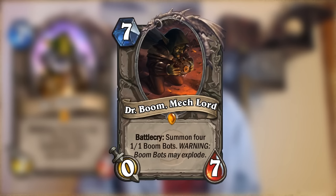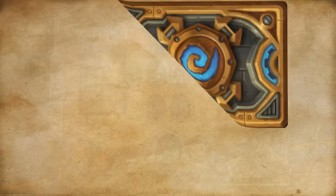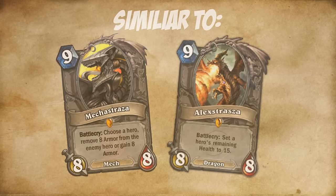Some people have speculated that Dr. Boom will be making an epic return, bringing with him even more Boom Bots. I believe instead we might see a few mechanized cameo appearances — say like this: Mechastrasza, 9 mana, 8-8, Battlecry: choose a hero — remove 8 armor from the enemy hero, or gain 8 armor. Very similar to Alexstrasza, of course. It gives the first counter to armor ever, and still remains fairly flexible.